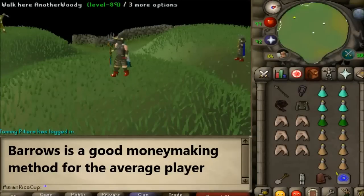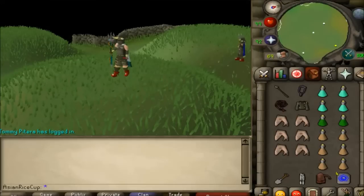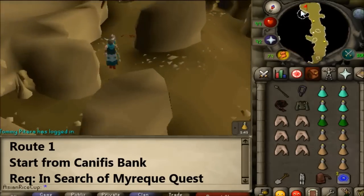Hey guys, welcome to my Barrows guide. Barrows is a minigame where you can loot a chest that contains level 70 gear and other prized items. However, you must defeat the 6 Barrows brothers, get kill count, and traverse through a maze before you can loot the chest and receive the full rewards. I'm here to show you how to do all of that. First, let's talk about getting there.